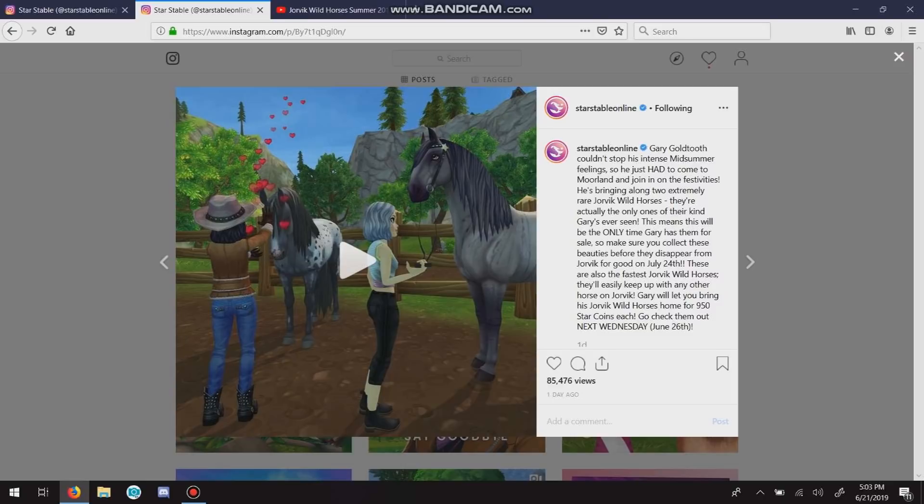Alright, this is from Star Stable's Instagram. He's bringing along two extremely rare Yorvik wild horses — they're actually the only ones of their kind that Gary has ever seen. This means they will be the only time Gary has them for sale, so make sure you collect these beauties before they disappear for good on July 24th. These are also the fastest Yorvik wild horses — they'll easily keep up with any other horses on Yorvik. Gary will let you bring his Yorvik wild horses home for 950 star coins each. Go check them out next Wednesday, June 26th.